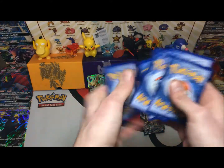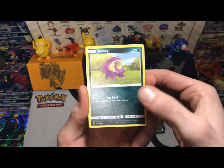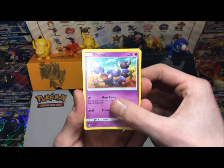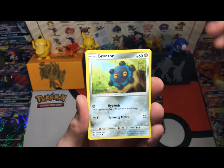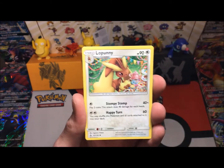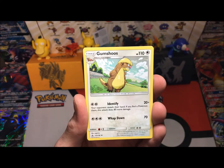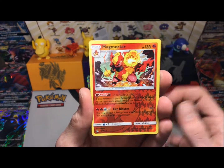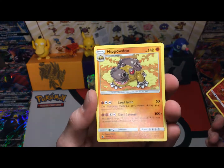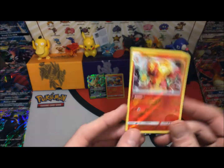Hopefully you can pull a Leafeon like I did. We have a Stunky, a Skorupi, a Piplup, a Jupitter, a Bronzor, a Lopunny, a Shieldon, a Magmortar reverse, and the rare is a Hippowdon — a regular rare. Not too too bad, we got a reverse rare there.